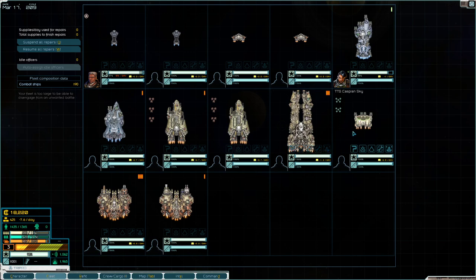Then we have our supports — the Drover and the two Dominators, providing support at a distance, applying pressure basically nonstop at a fairly decent range.